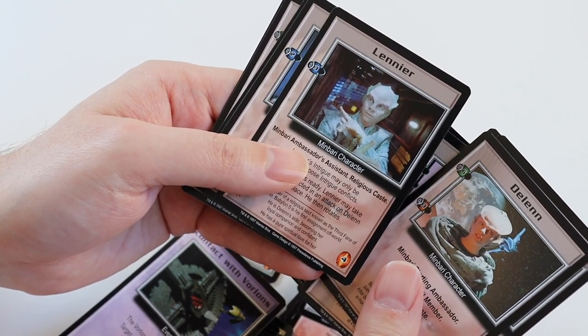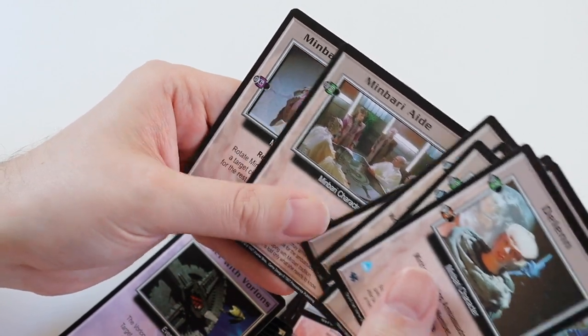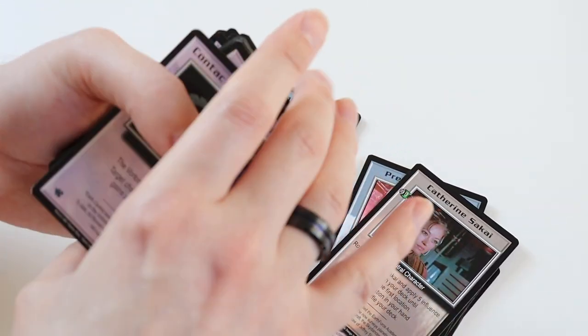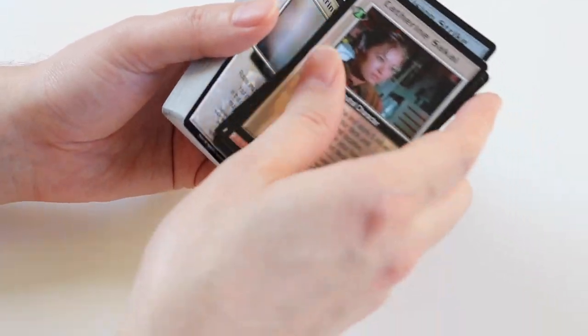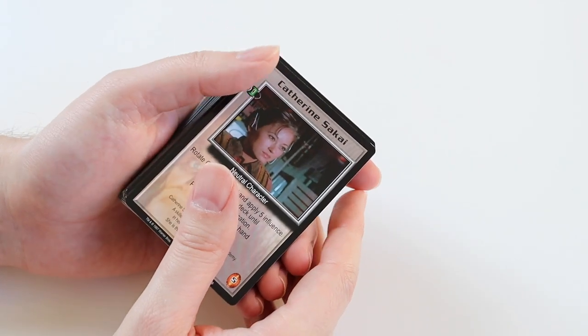Minbari Agent, Minbari Captain, Minbari Aid, and Minbari Telepath. Obviously there's more human characters in Babylon 5, so the Earth faction starter deck I've opened before is the one with the majority of the main characters in. The alien ones only have a couple in.